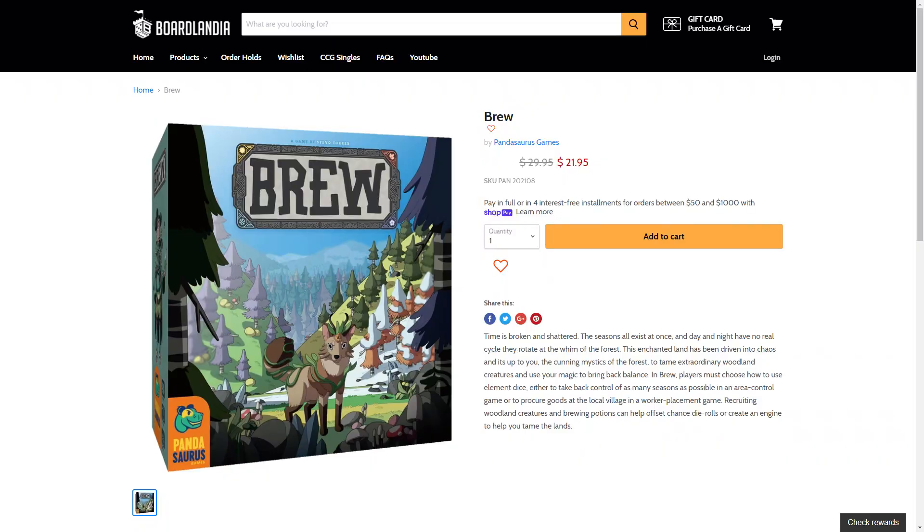Thanks for watching Boardlandia Unboxed. If you're interested in a copy of Brew, you can head over to Boardlandia.com where you'll find a large selection of games with some of the best prices and great customer service. And if you're interested in winning a copy, be sure to subscribe to our channel, don't forget to hit that bell and comment below: if you could cast a spell on yourself, what would it be? Thanks for watching.